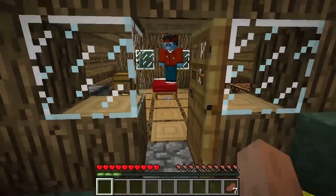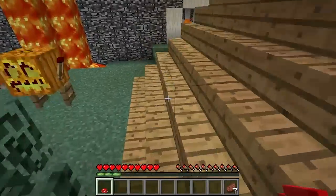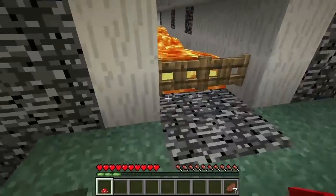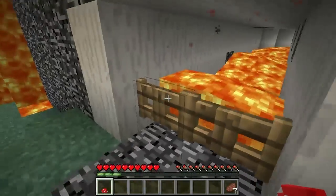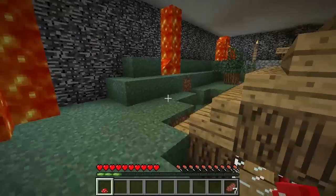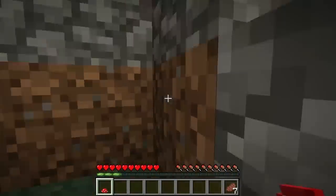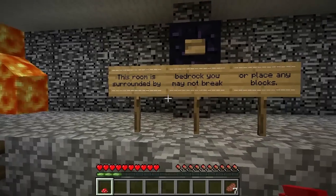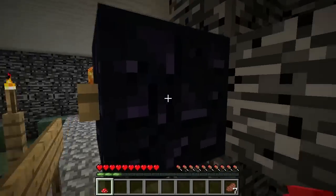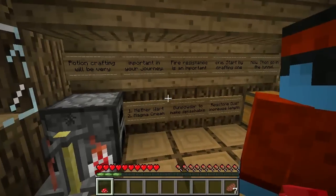There's food in it. I think we've got to make a potion because look — come over here. Oh, fire resistance! That's what it was saying, that we need to do. Come over here, there's this — yeah, fire resistance. I don't know how to make fire resistance. Me either. 'Potion crafting will be very important in your journey. Fire resistance is an important one — start by crafting one now.'